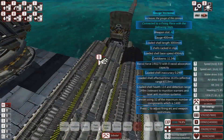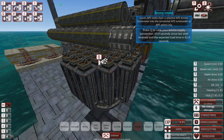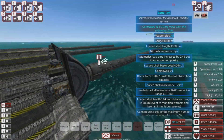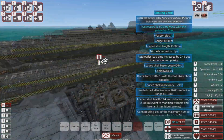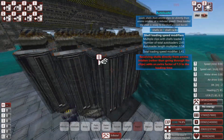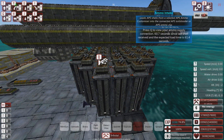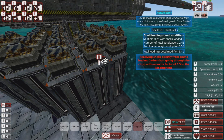The only real difference between this one and the direct input is this one's a bit taller and it has autoloaders jammed underneath it. Each one of these autoloaders holds one shell and it basically jams more shells into the thing so it can load quicker.